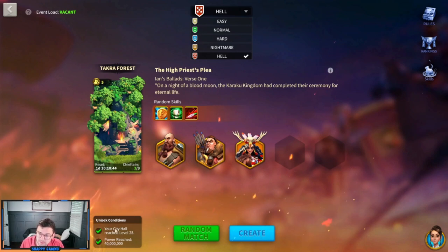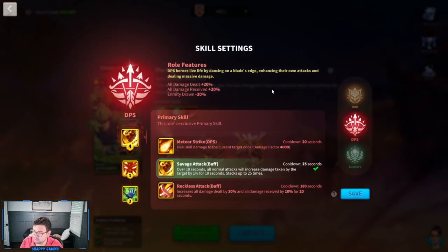The conditions for Hell are that your City Hall has reached level 25 and that your power reaches 40 million. If you do not have T5 and you are playing through this event, you need to have max commanders or you need to be playing with some people that do have T5. They've made it a little bit easier now because I believe you can have five people instead of four.